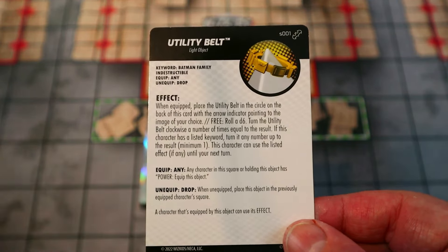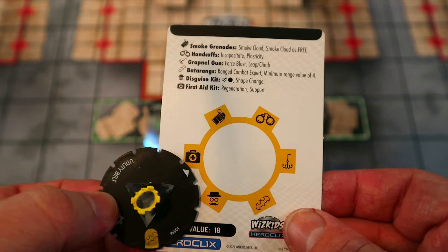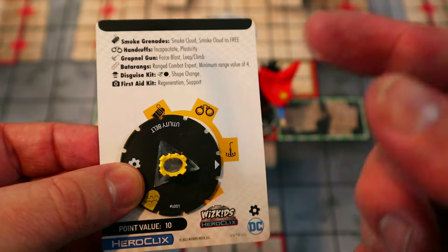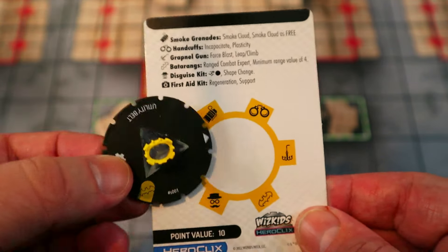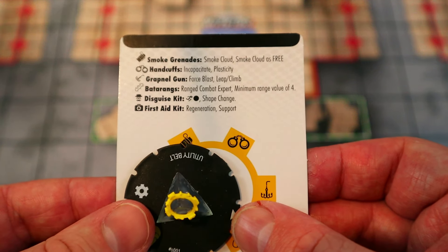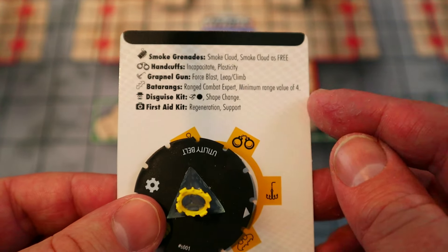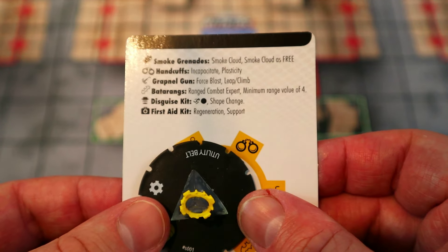The Utility Belt is free because they have the right keyword, and you can point it to any of these to start. You take a free action to roll a d6 and turn it equal to the result, but because they have the keyword you can return it up to the result — minimum one — giving you more freedom for what you pick. There are great effects like Smoke Cloud, which is free; Incapacitate; Plasticity; Force Blast; Leap/Climb; Range Combat Expert with a minimum range of four for those free attacks; Improvement characters; Shape Change; Regen; and Support.